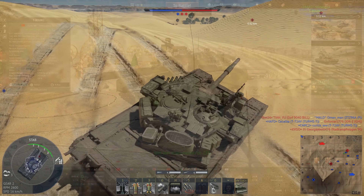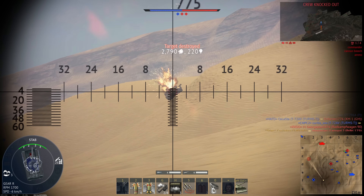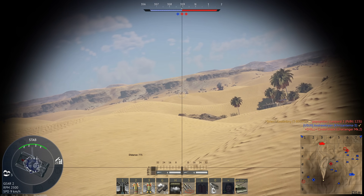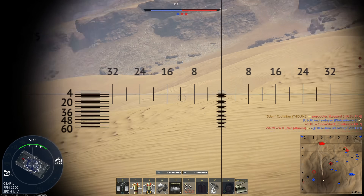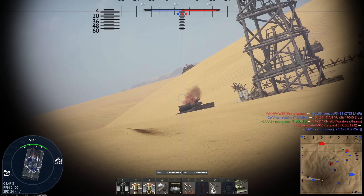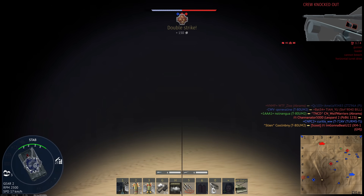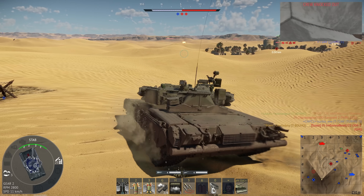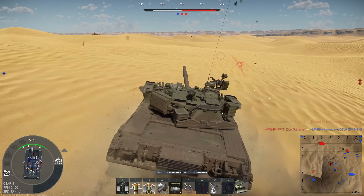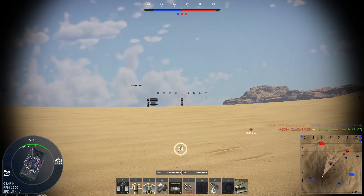The T-80 UM2 is pretty much identical to other T-80s. It went right through the front of a Leopard 2A4. This is a very nice vehicle — very quick, as most if not all T-80s are. It does weigh one ton more compared to the T-80U and I believe the UK — correct me if I'm wrong. It weighs about the same as the T-80 BBM. Something got my APS, I believe. Not to worry — time to deal with this ridiculous reload, but my entire crew is still alive, which is very nice.